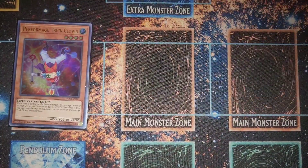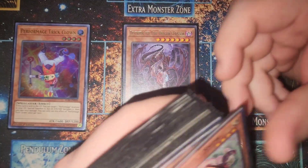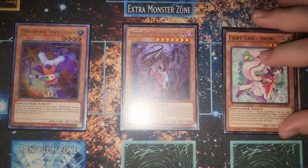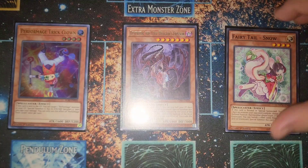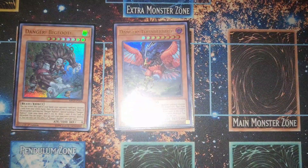On to the generic extenders — we have one Performapal Hell Trick Clown: you mill it and you can special summon it back. One Destrudo: special summon it back, banish seven, bring back the Snow. These three cards are absolutely nuts to mill.